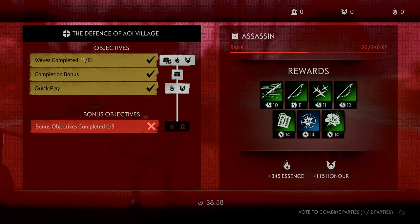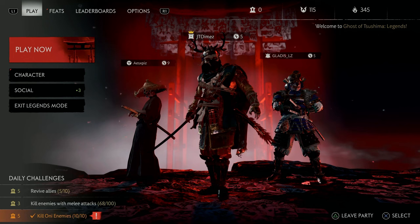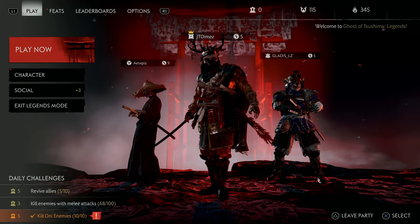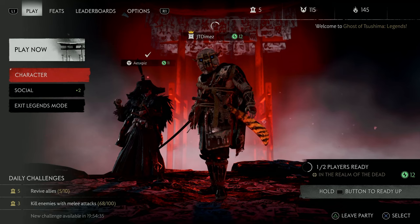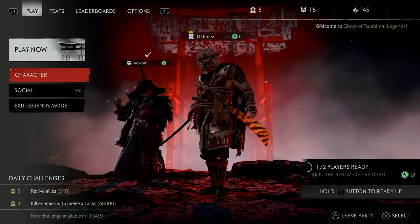We also got to rank 4 out of 20, which is pretty good after one game. But as you can see, one game took 40 minutes and each rank you need more and more XP to level up, so it gets pretty hard, pretty quick. Unfortunately after 40 minutes of that, one of my friends had to leave, but luckily my good friend Aesops was able to stay and help me out.